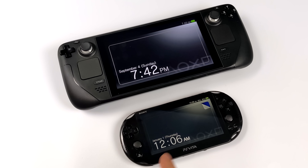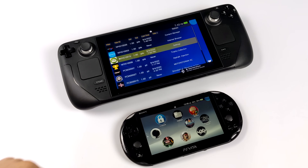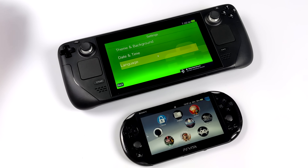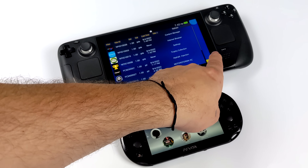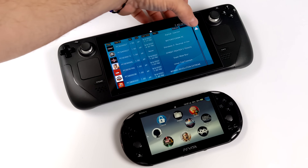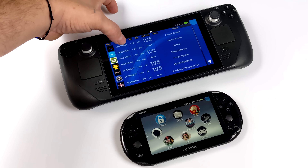Hey, what's going on everybody, it's Eta Prime back here again. Today we're going to be taking a look at some PS Vita emulation on the Steam Deck. We do have a PS Vita emulator available for Windows and Linux — it's still pretty early. This emulator is known as Vita3K, and I've been messing around with it on my Windows PC for the past couple weeks, getting some really good performance with higher end hardware. Since they have a Linux build available, I figured I'd see if I could get it up and running on the Steam Deck, and it was actually quite easy.